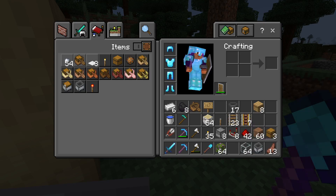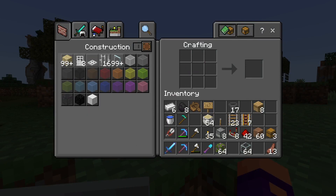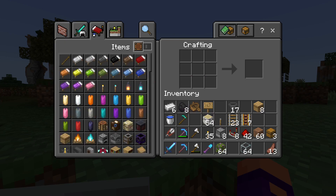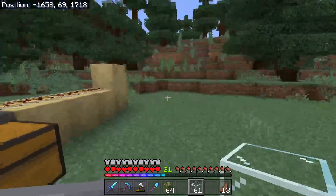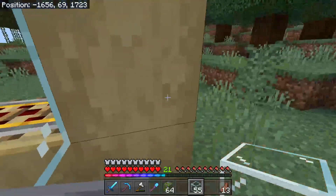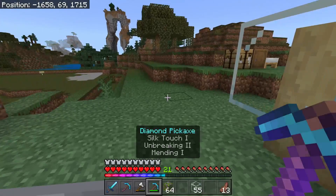We need some glass. We'll leave the minecart unpowered for the moment, and we need one more lever. Alright, we'll come back to that. So then we need some glass along the front of here. And we've got our silk touch pickaxe — I am so happy to have silk touch back, so, so, so happy.